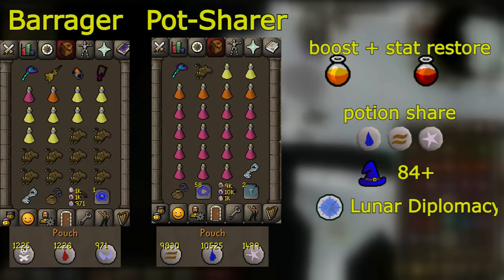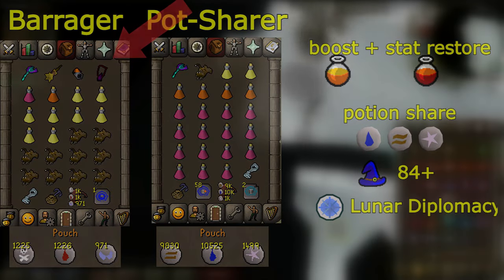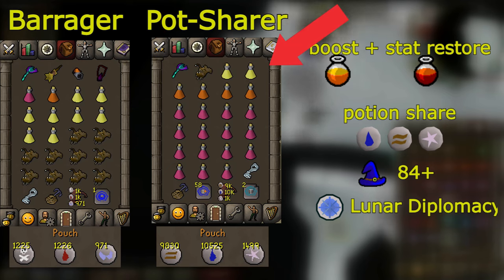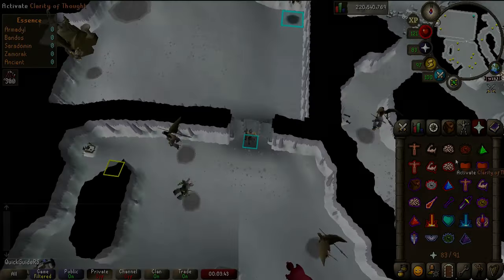If you want to duo this boss with crossbows, one player should have this inventory setup with some extra food, a mage switch and blood barrages, while the other player brings all the super restores, bastion potions and earth, water and astral runes to boost and stat restore with potion share. These spells will require 84 magic and lunar diplomacy completed. In a duo you will get twice the value for each potion dose by sharing the super restore and bastion potions with your friend.